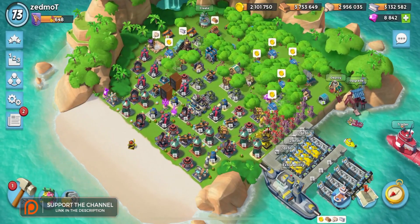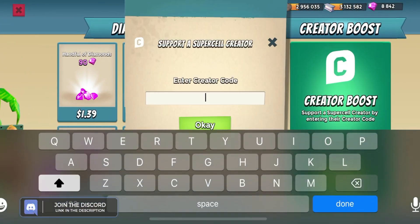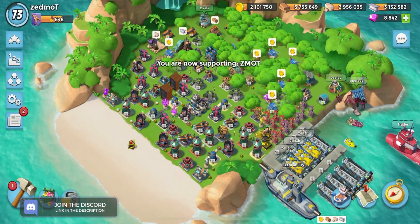What is going on? I'm Zedmott — that is Zedmott over there in your creator boost in every single Supercell game, expiring every seven days. Super duper annoying.